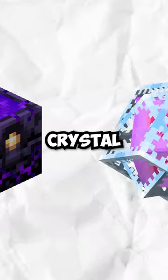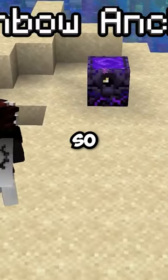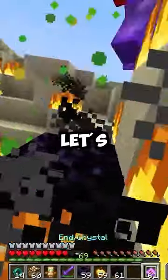With the help of a respawn anchor and an end crystal, we're gonna be able to follow after Raspland's advice and do a PVP combo that's so complex, even watching it play out, it's hard to understand what happens. So, let's break it down a bit.